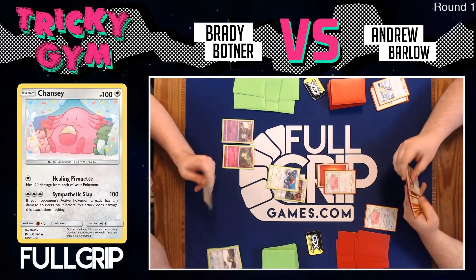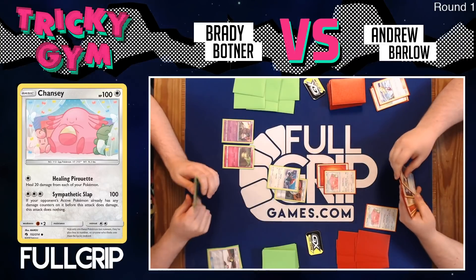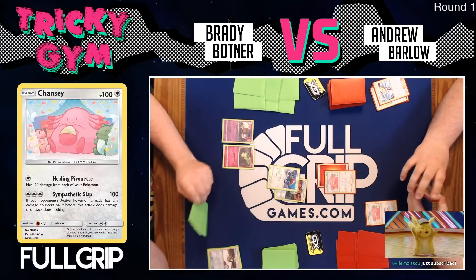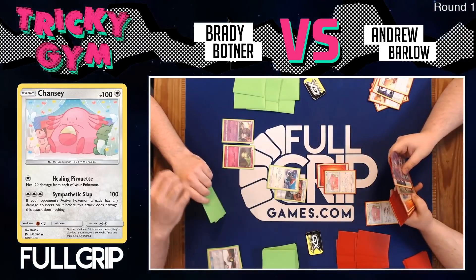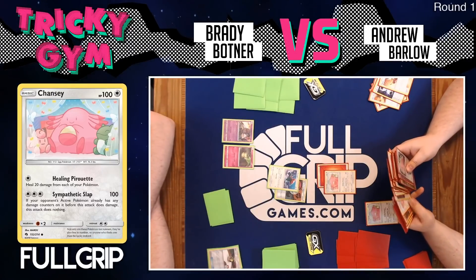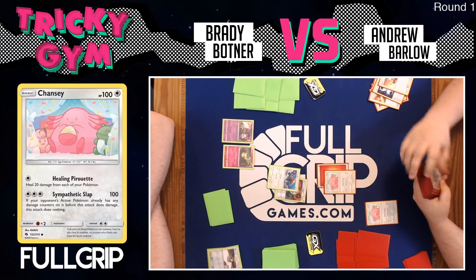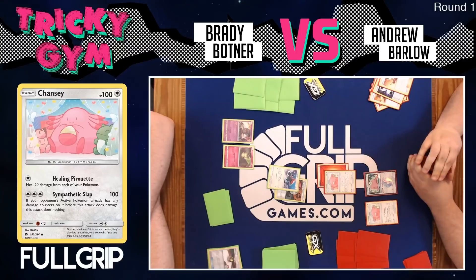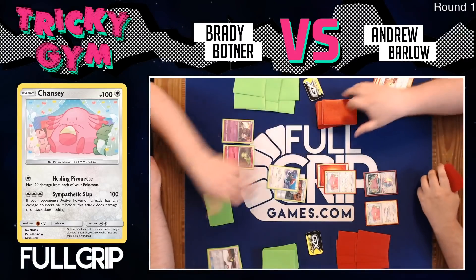Barlow has a Ditto Prism Star, a potential Let Loose, and possibly Arcanine in this deck. He's not super familiar with the top Blissey list from NAIC, so it should be a treat to take a closer look. Barlow also appears to be running Salazzle as the draw engine — pretty interesting. Andrew goes for the Ditto Prism Star and passes, offering it back up to Brady.